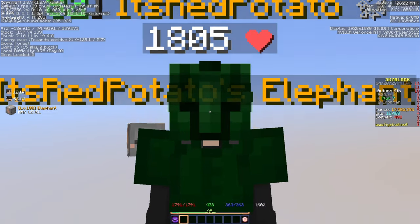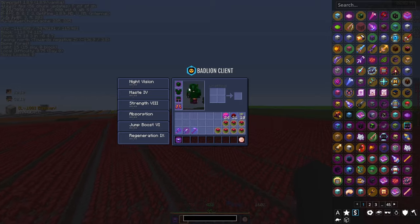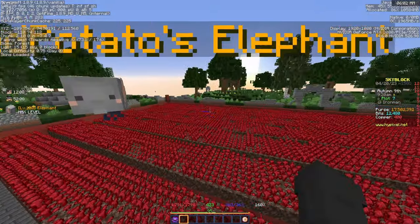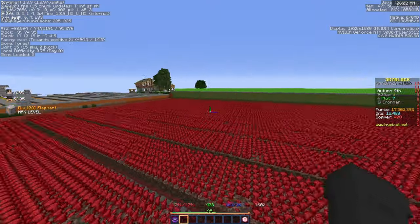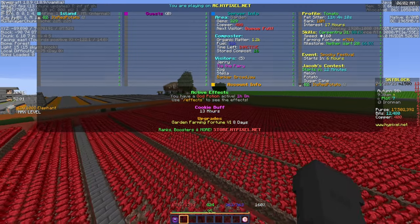I just crafted my last mutant netherwart and that means we have everything for fermento armor. Oh my god. Right now in my squash armor with my level 100 elephant and the yellow bandana, I have 703 farming fortune without holding any tools — that's the number to remember.